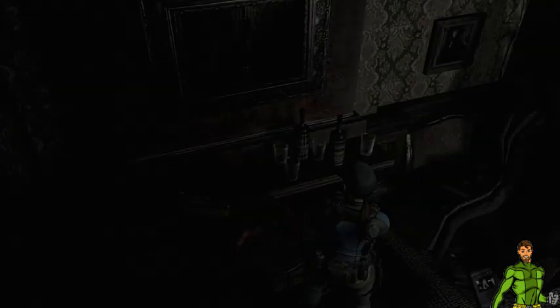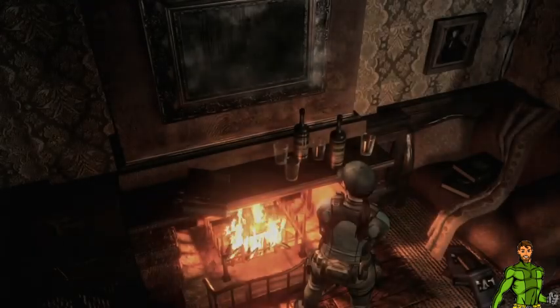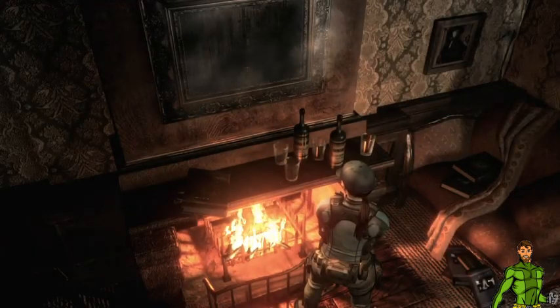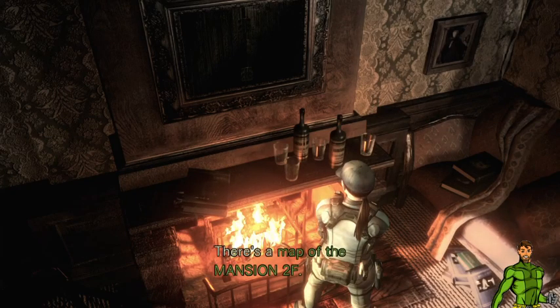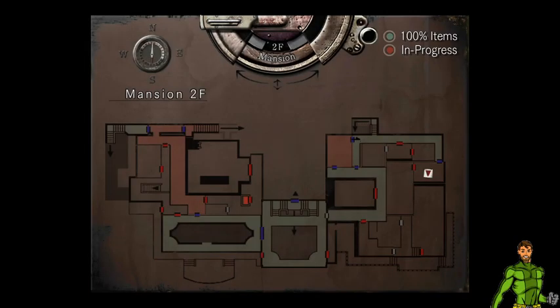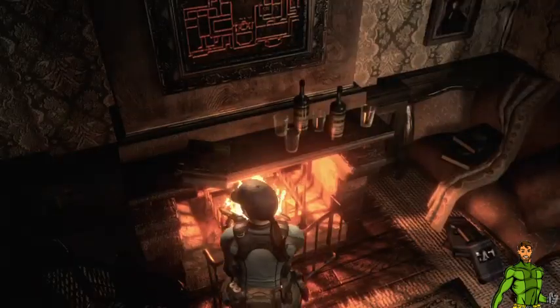I need to use this here — and I can use this to get a more detailed map. Now we have a map of the second floor.